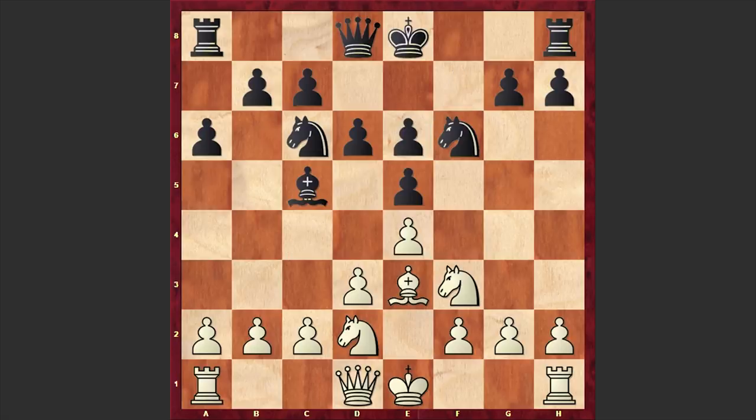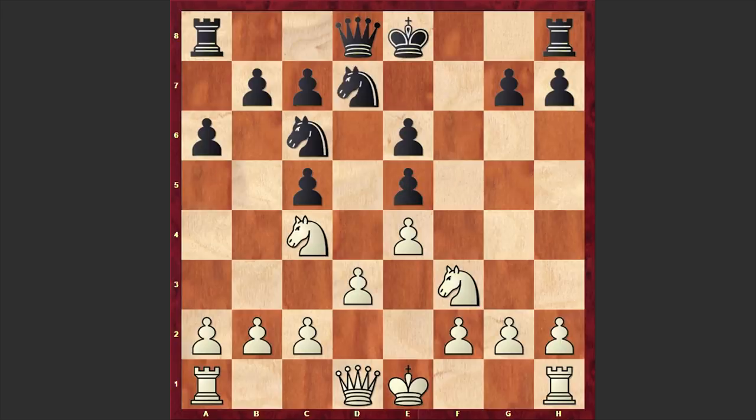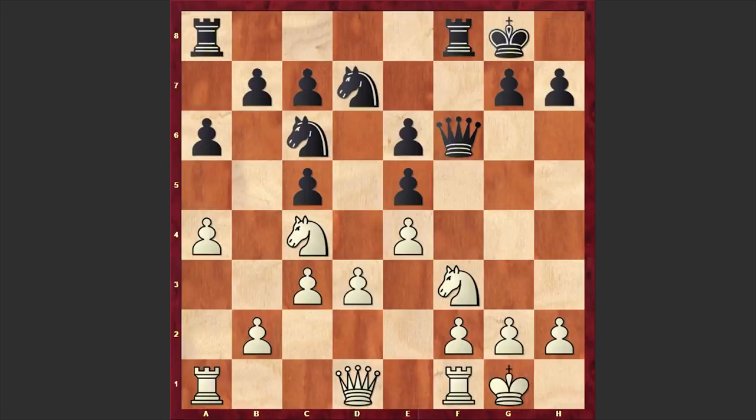Here comes Nd2 and Be6. This time it's Black who is offering the exchange of light-squared bishops in order to recapture with the f-pawn, open up the f-file, and try to organize an attack — but of course at the cost of damaging his pawn structure. We first see the exchange of light-squared bishops, after which White also went for the exchange of the second pair of bishops. dxc5, Nc4 — instantly White is starting to target Black's weaknesses. Nd7, a4, Qf6, c3, and here we have castling by both sides and Rd8.